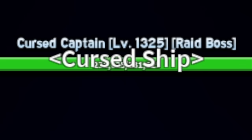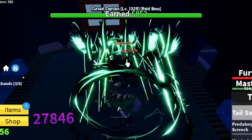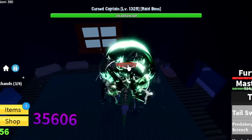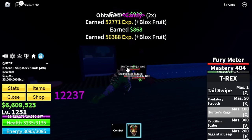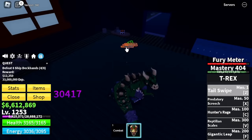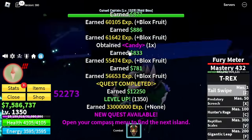Next up, the Curse Ship. We're gonna grind Ship Deckhands until we reach level 1,400. Why? Because that is the easiest way to grind here. Just follow my strategy.